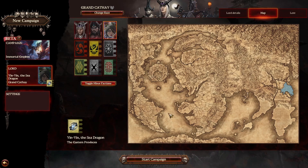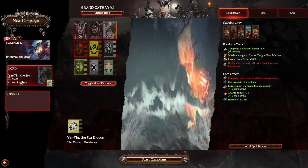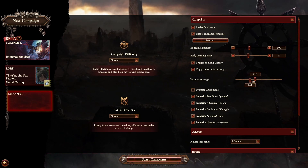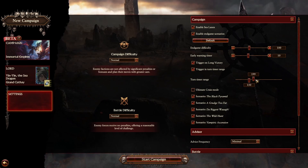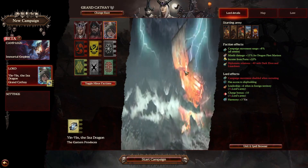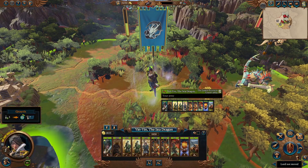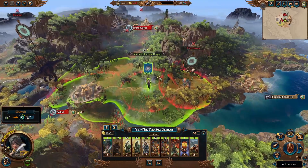She starts alone invading Lustria and we're going to go with the settings around 150 to 200. We are going to play on normal/normal because I haven't played too much of Immortal Empires and this is a new campaign with a new faction which also starts with, in my opinion, a hard beginning. Let's get started with our Yin Yin the Sea Dragon campaign — here she is on what I believe is the volcanic island, surrounded by Lizardmen.